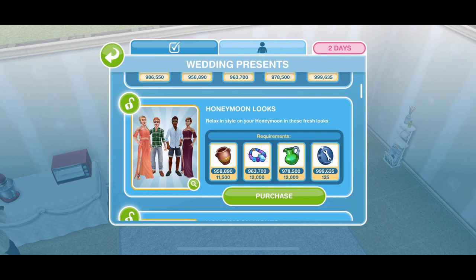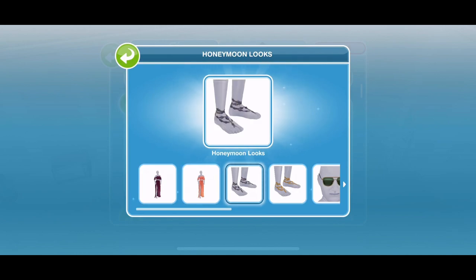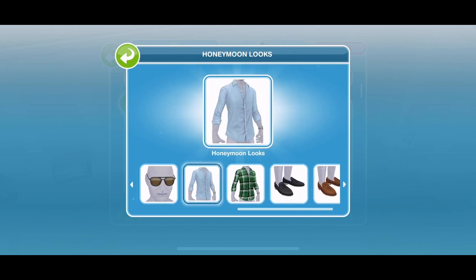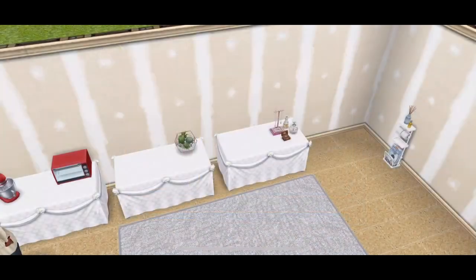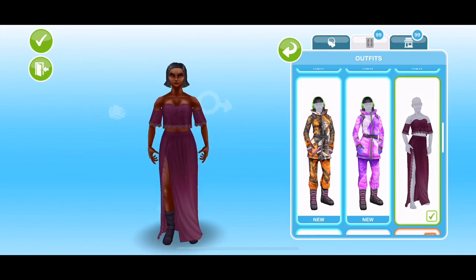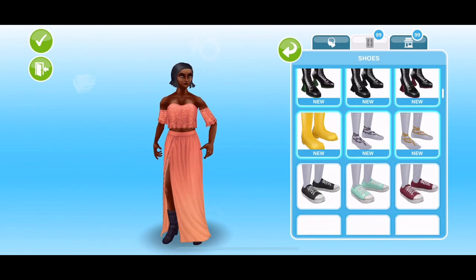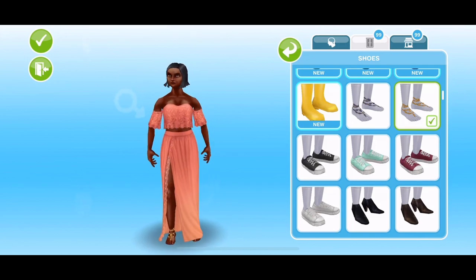The next prize is honeymoon looks — relax in style on your honeymoon with these fresh looks. For females, we have a skirt and top in two different colours, plus some jewelled sandals. The coral colour is really pretty. The shoes look more like jewels than traditional shoes, but they're very pretty.